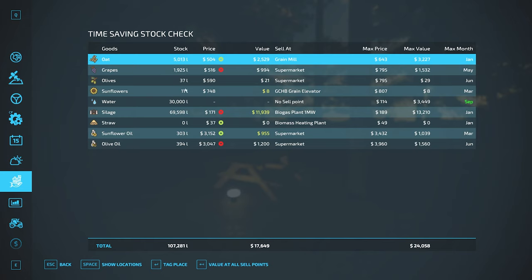We've got some olives and sunflowers being fed down to the bottom. We've fermented almost 70,000 liters of silage, which is pretty cool. We have 70,000 liters of silage with a street value of almost $12,000 and a max value of around $13,000, so if we wanted to sell that we could. There's also sunflower oil and almost 400 liters of olive oil.